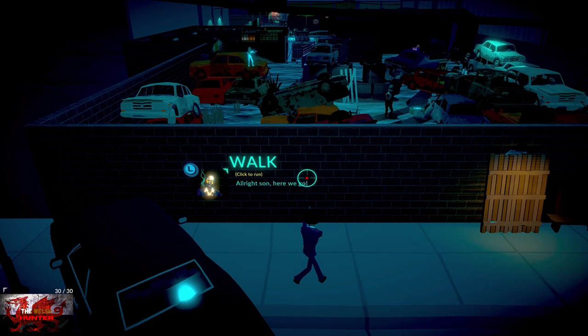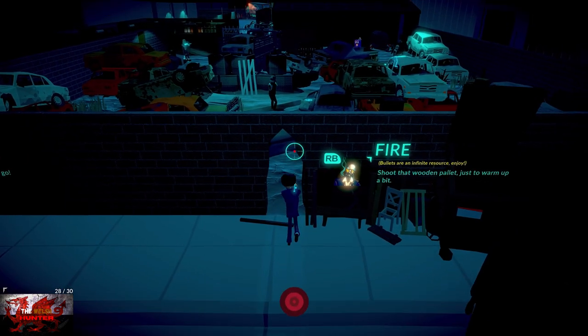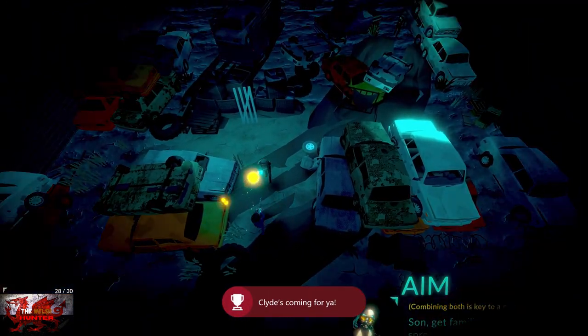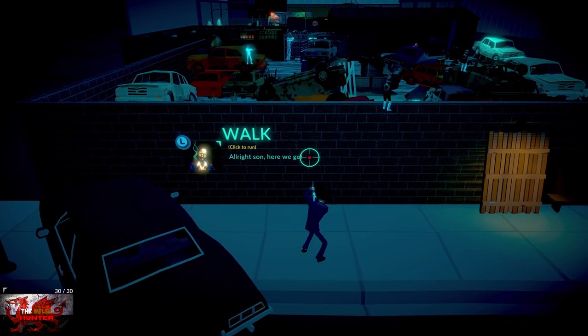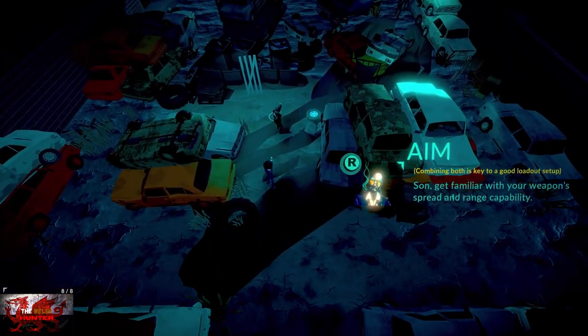So walk — left stick to sprint, press right bumper to fire. Don't fire at this guy, go up very close behind him, and then press the right bumper. For some reason I didn't do it in time, so he does shoot me dead — so that was just a lesson on how not to do it. But if you get up very close to him and then press the right bumper, that is where the melee attack will come into it.